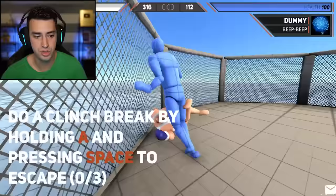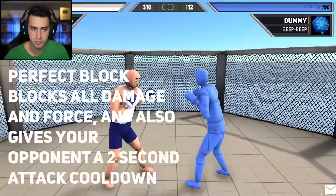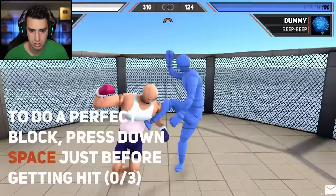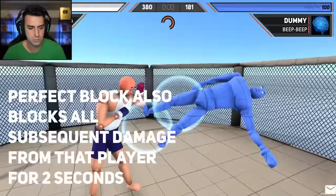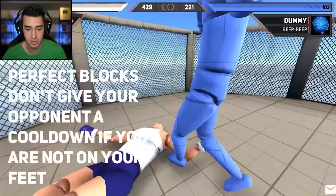Do a clinch break by holding A and pressing space. And it makes a superhero noise. Perfect block blocks all damage and force. It also gives your opponent a two second attack. Oh wow, this is advanced. You got to release your inner dark souls, dude. This is a parry system. You have to stop. If you spam block too fast, you will lose points for block spam. Of course you would. I get why this is called Drunken Wrestlers. I get it.